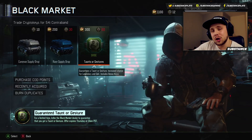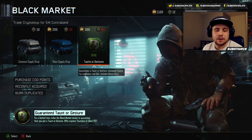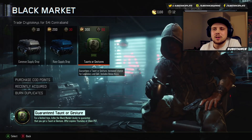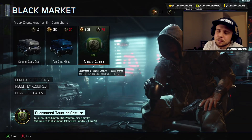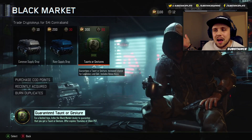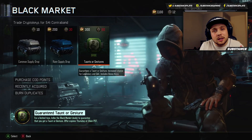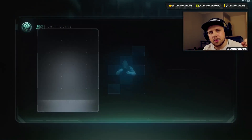So what this is, is a taunt or gestures supply drop where we can bribe it to get an increased chance of a legendary and epic, and it also guarantees you a taunt or a gesture. It's pretty much the rare supply drop. But I base my channel around Call of Duty, and I'm willing to spend eight pounds of my own hard-earned money to see what's inside this pack. For 300 CoD points you get one taunt or gesture bribe supply drop, so let's jump straight in and see what we get.